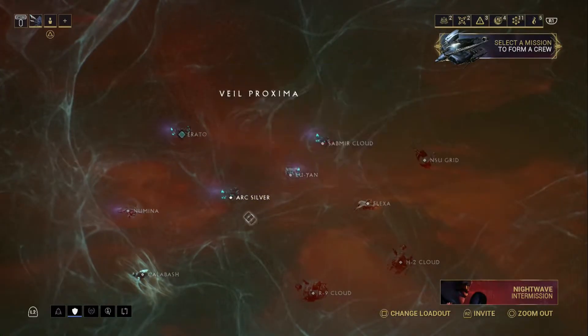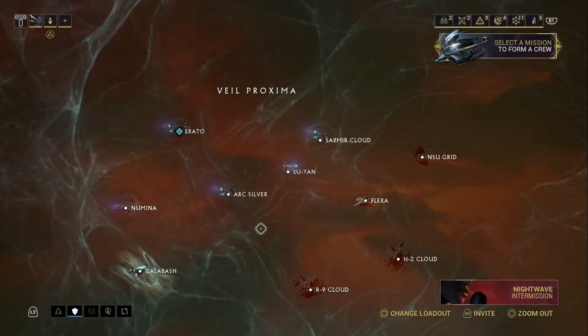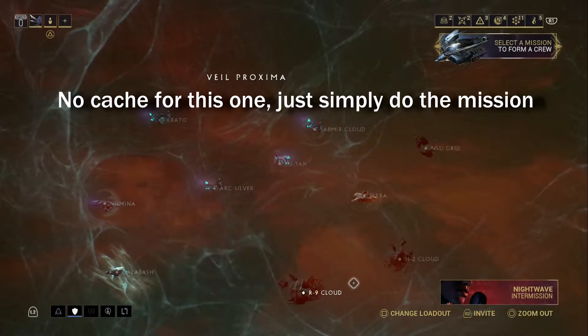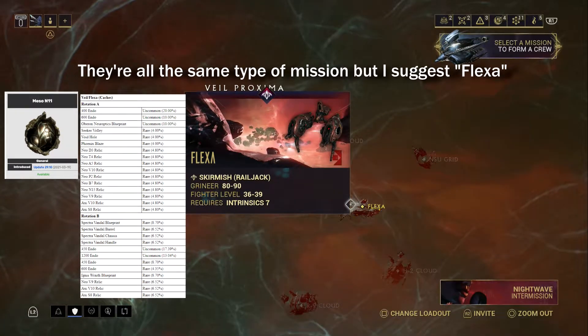Second, go to Veil Proxima. Veil ain't bad either, but you're gonna need a really good Railjack — or like I said, just join any crew and wish for the best. All you gotta do is keep doing the missions. Make sure you only do Grineer because you cannot do the Corpus one.